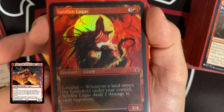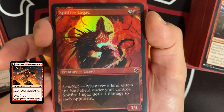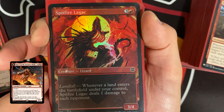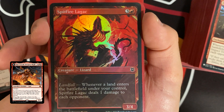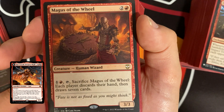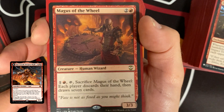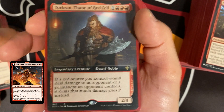Spitfire Lagac costs four, is a 3/4, and has a Landfall ability — whenever a land enters the battlefield under your control, it deals one damage to each opponent. That's excellent. Even triggering just once during your turn is going to be powerful. Magus of the Wheel costs three; pay two, tap, and sacrifice it — each player discards their hand and draws seven cards. Fantastic in a mono red deck since we run through our hand quickly.